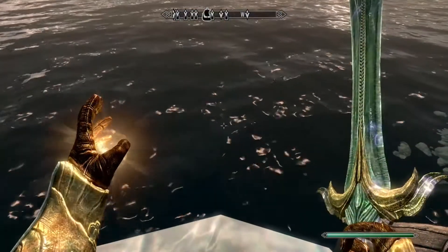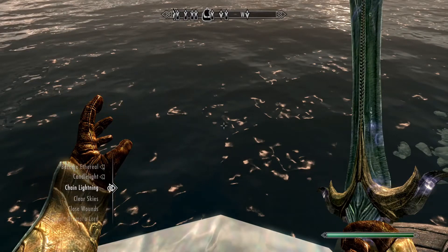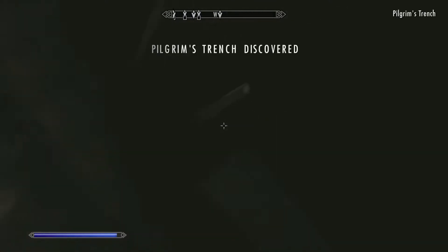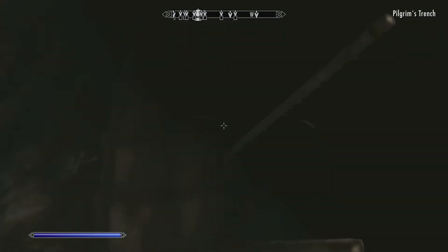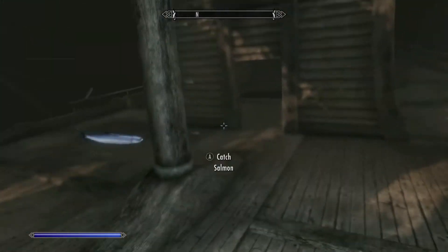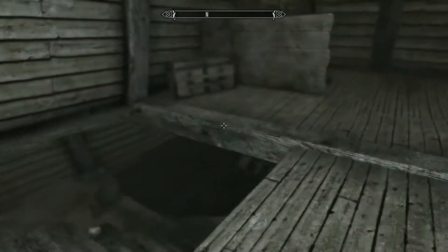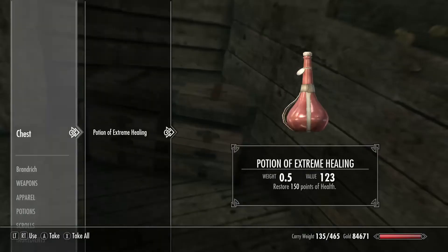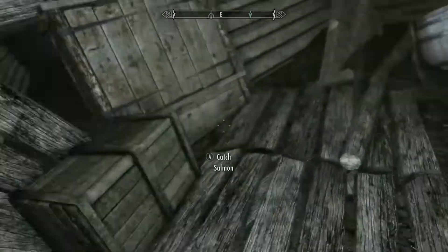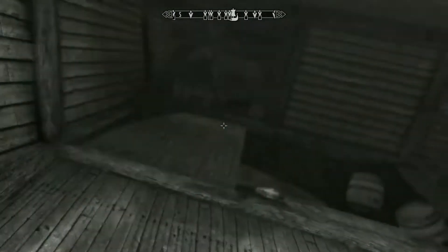This place is insane. I'm gonna get water breathing and candlelight out for this because this is hella deep — I can't see a thing. Pilgrim's Trench, discovered. I don't know if there is anything significant in here, but if there is I'm gonna go ahead and try and find it. There's a chest here. This place is just insane, lots of salmon to catch, that's for sure. Another chest.